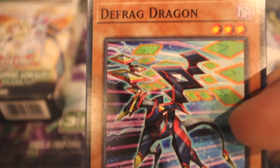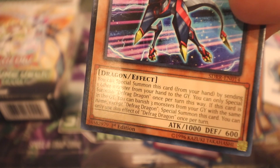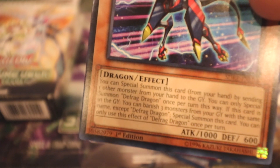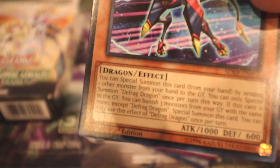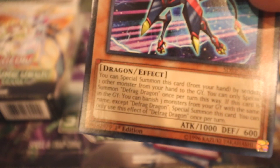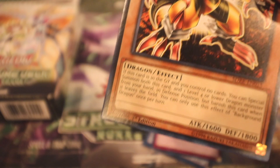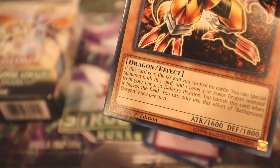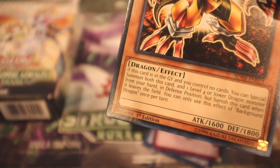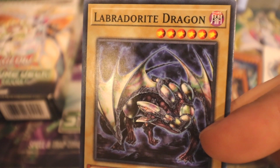Defrag Dragon is a dark level three dragon with 1000 attack and 600 defense. You can special summon it from your hand by sending one other monster from your hand to the graveyard — once per turn. If this card is in the graveyard, you can banish three monsters from your graveyard with the same name except Defrag Dragon to special summon it. Background Dragon is a level five dark dragon effect with 1600 attack and 1800 defense — if in the graveyard, you can special summon it and a level four or lower dragon from your hand in defense position, but banish this card when it leaves the field.